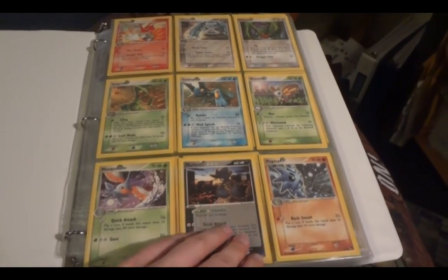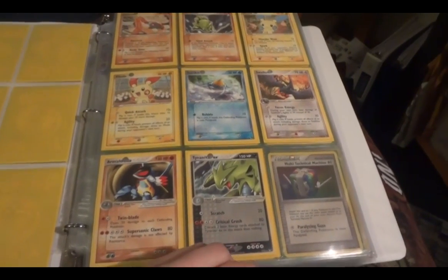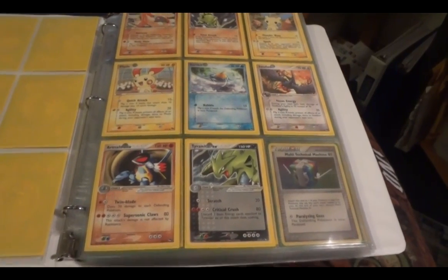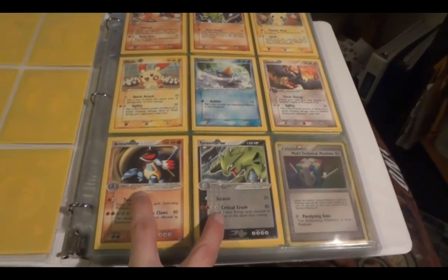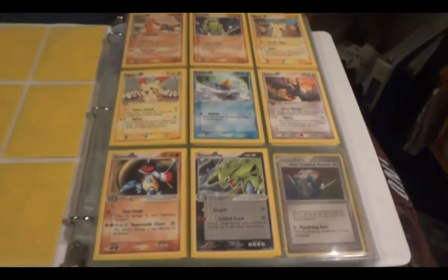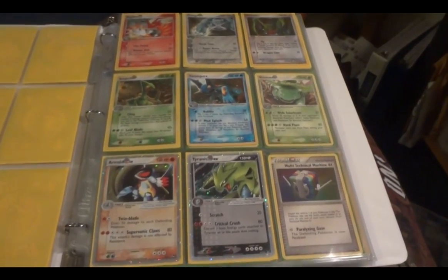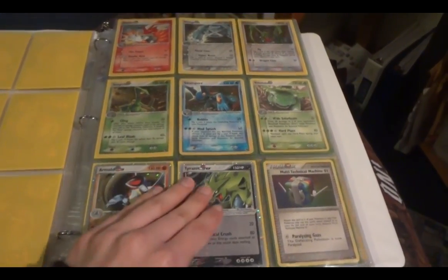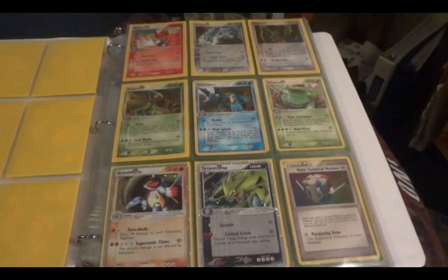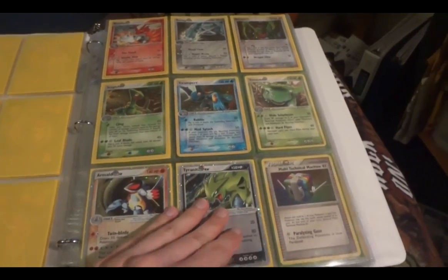POP sets are kind of cool because they came in a couple of different versions. They came as little booster packs with two to three cards in them, and they were given out at tournaments. The cool thing about them is that the POP packs only had non-holo cards, so while you'll see EXes and stars, they're always non-holo. What they started doing for collectors was coming out with holo versions that they put into tins, blisters, and all sorts of things.